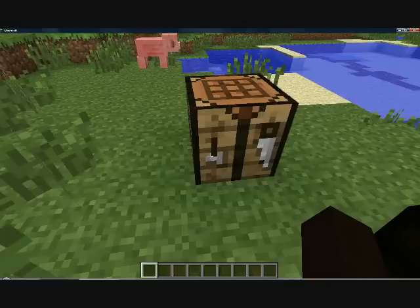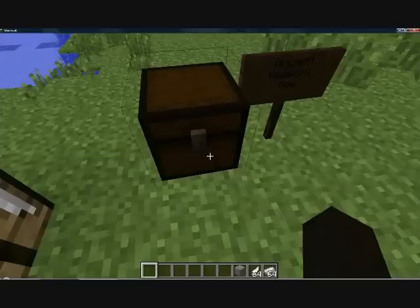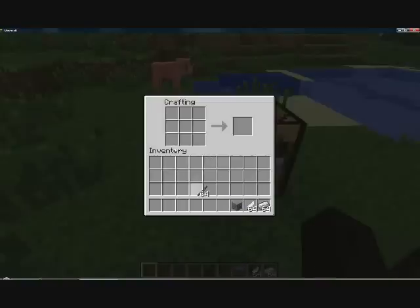To make the tomahawk, you're going to need these items. You put two sticks like that, like you would any other tool — except for a sword. And then you put four iron ingots just like that, and then you put a feather on the end of it. And yeah, you have the tomahawk.